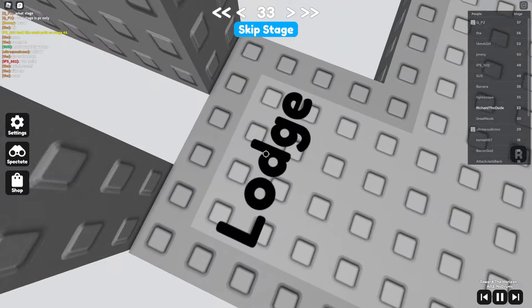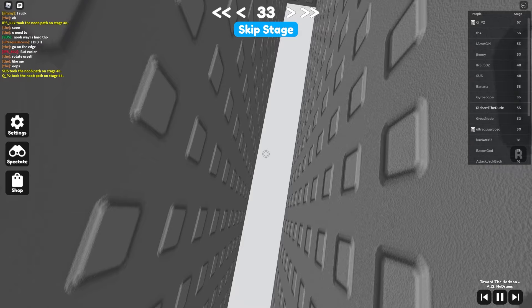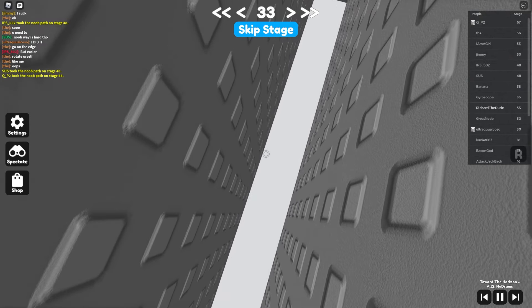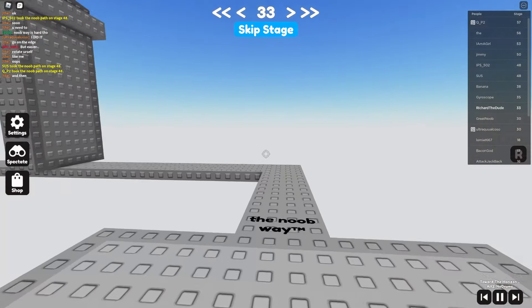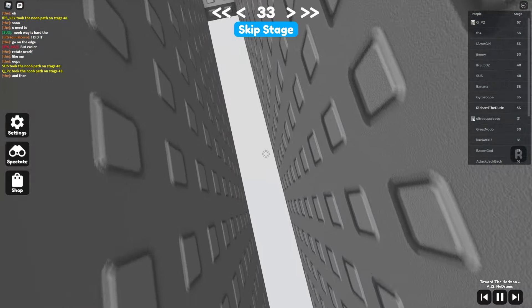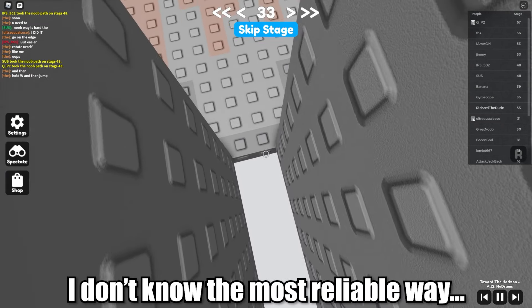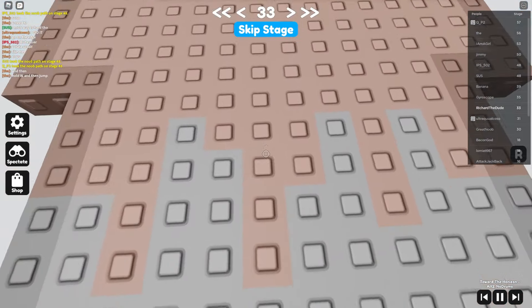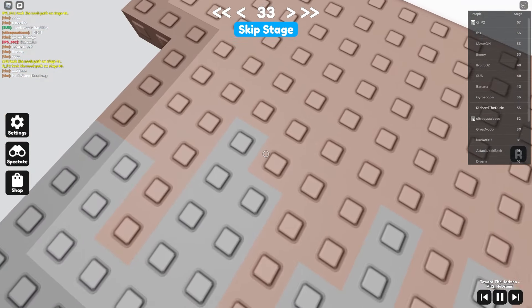The lodge — these feel kind of tricky to me. You want to find the right point when going forward — it's a lot of mixing and matching to see what works. We made it. It's just going a little bit to the side and holding W+A or W+D depending on which side you're going.